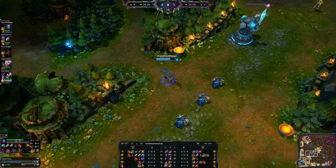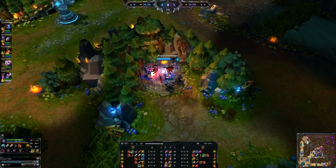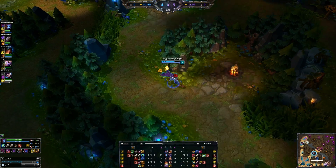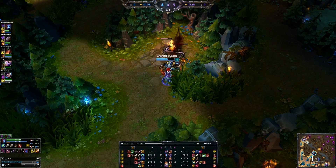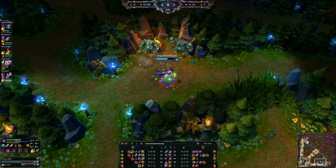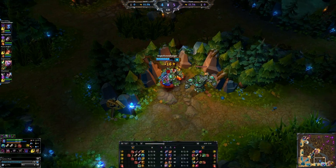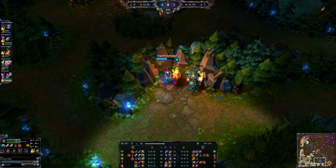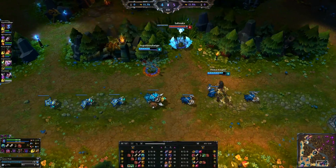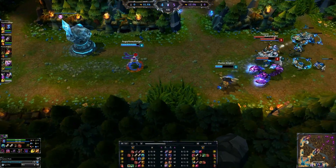Overall she's got a fantastic kit. One of the things that makes Evelynn a real pain is her passive — that invisibility puts a lot of pressure on the enemy team to track you with pink wards, which you'll probably destroy, so they're investing money in them. If they don't invest in pink wards, you can freely gank lanes to your heart's content. You are unpredictable, and that's the biggest pro to Eve. Early in the season they had to change her kit because she was too strong — no one can see you until you're pretty much on top of them.